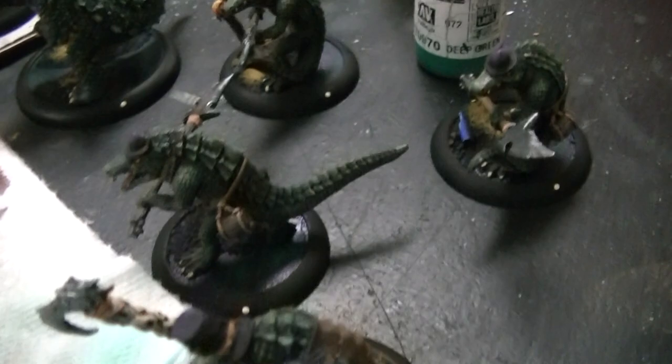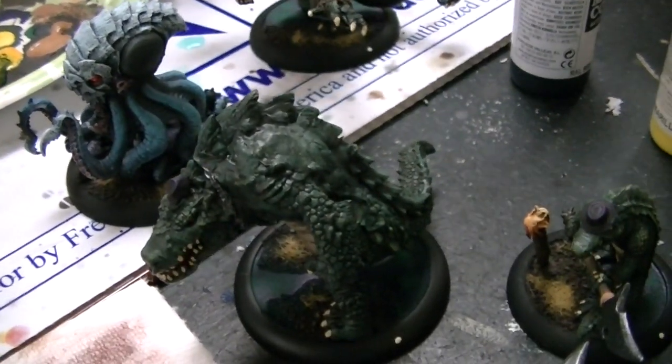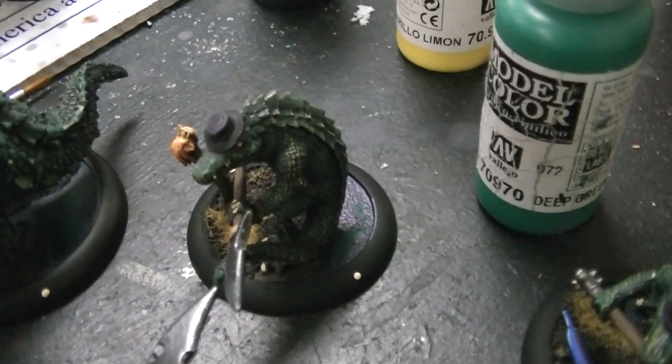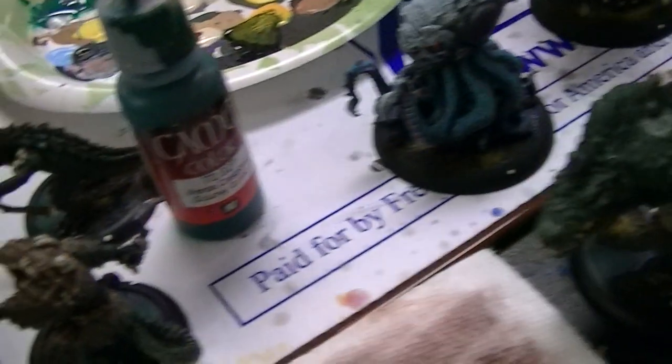So tell us a little bit about the colors you've used and how the project is going. Yeah, so he kind of wanted them like what was on the website, but he wanted them more olive tone. So they're a little bit toned down from the original bright green. So they're darker.